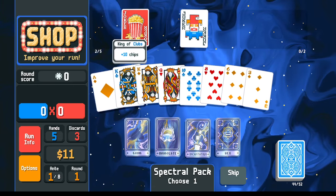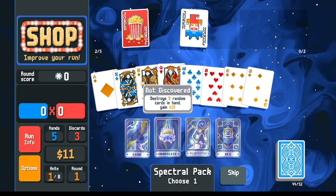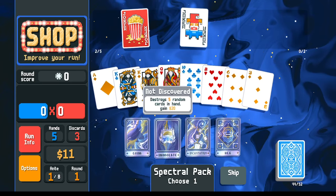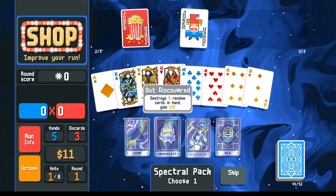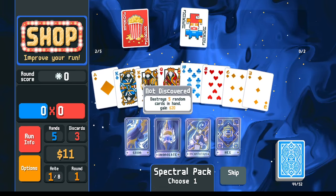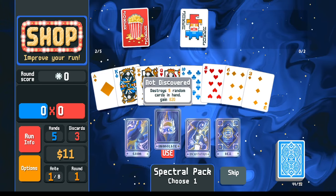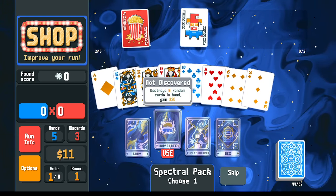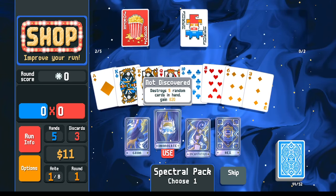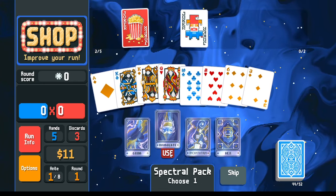Emulate also thins our deck by removing five cards. Whatever poker hand we're going for, we need to draw our cards consistently — if you can't find the hand, you lose, regardless of jokers. Manipulating your deck and removing cards is very valuable. Emulate gives two huge benefits: extra money with compounding interest, and removing five cards is a benefit, not a drawback.